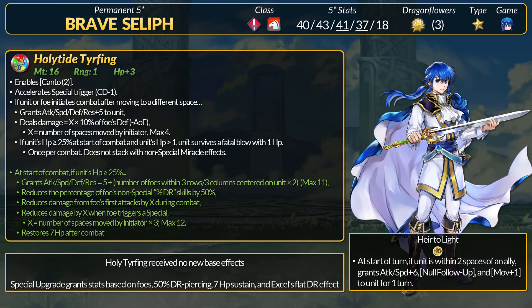If you want to chain Miracle, Seliph now has his own healing effect after combat. Seliph is still encouraged to move a lot, and he has flat DR with a lot of extra stats if he fights enemies in that 3-row 3-column range. For extra killing power, 50% DR piercing is very nice, and Seliph has some tank-busting power since his true damage scales with enemy defense.